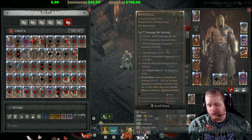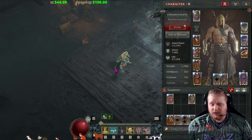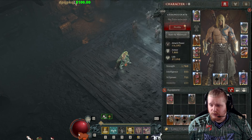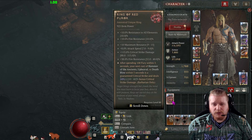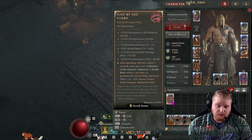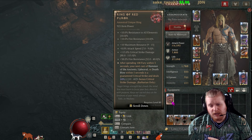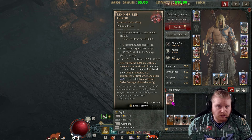Hello, guys and gals, and welcome to another episode of Unique Items. Today we're going to be taking a look at the Ring of the Malignant, which is the Ring of Red Furor. The Ring of Red Furor is a ring that comes specifically from Barshan. It was added a little bit after the Season of the Malignant, because everybody really liked it, and it's basically one of the Malignant powers manifested into a unique item.